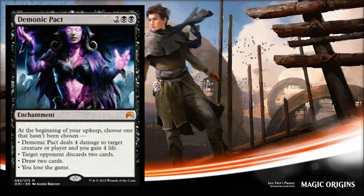Next is Demonic Pact, and right off the bat this is a mythic rare. It's a really interesting design — it almost feels like the fixed Doomsday. It costs two black and two colorless; it's an enchantment, so you cast it and wait a whole turn. At the beginning of your upkeep you choose one of four modes, each usable only once: deal four damage to a creature or player and gain four life; target opponent discards two cards; draw two cards; or you lose the game.